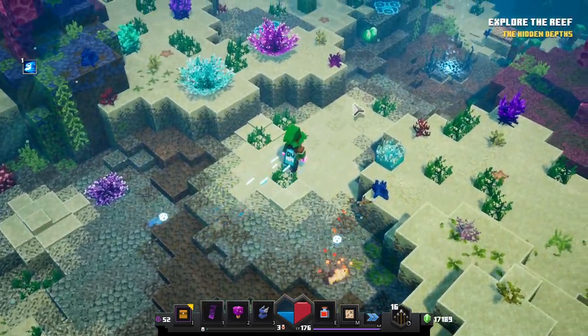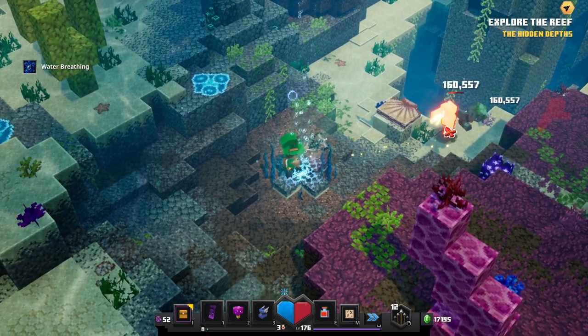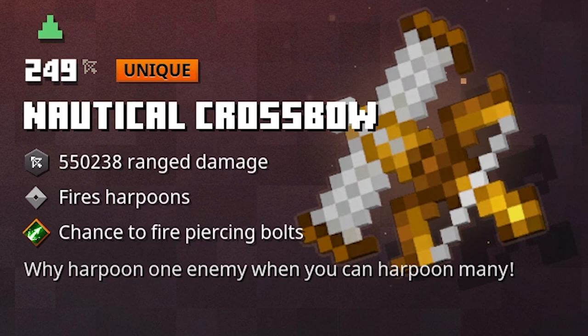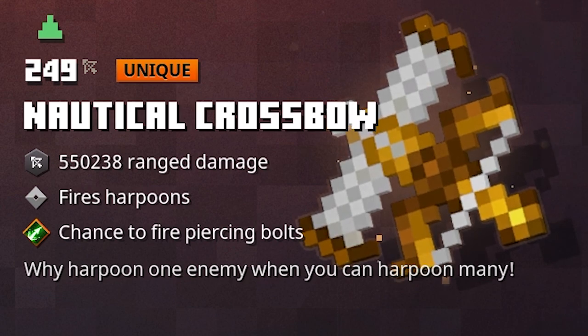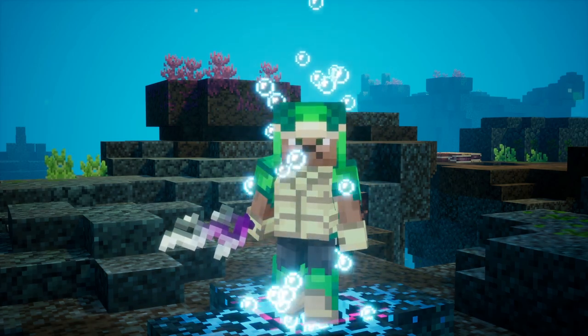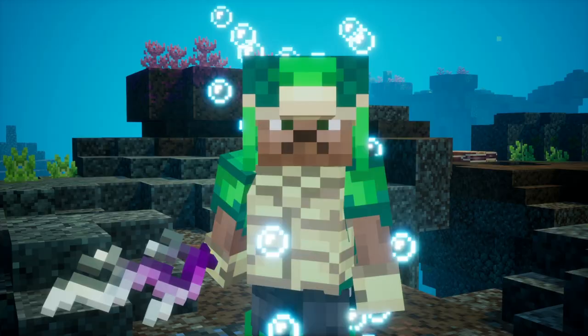It doesn't have a special effect — all we do right here is just hit our enemies with it, and we will lose some arrows, of course, which are transferred into harpoons. The attack speed of the Harpoon isn't fantastic, so you might want to go with something like increased fire rate. But at the same time, I think harpoons are made for power, so you just want to enchant them to deal the most damage. The Nautical Crossbow is the unique for it, and you also have a built-in enchantment with a chance to fire piercing bolts, so the harpoons might travel through your enemies and hit another one. But on Tier 1, this isn't very interesting.